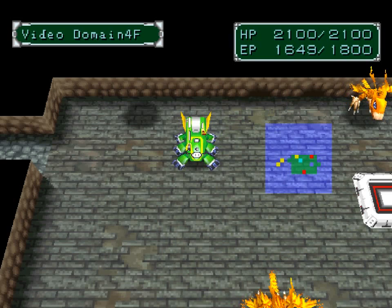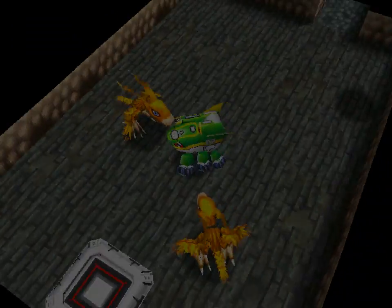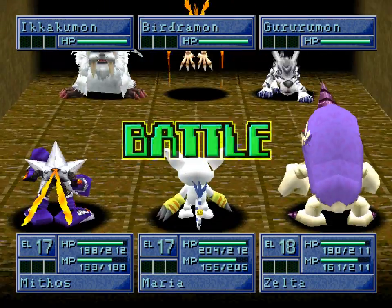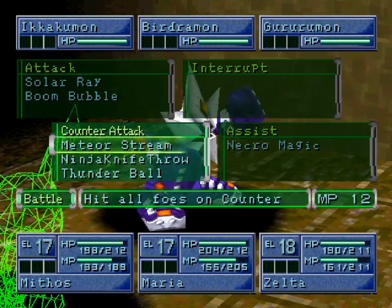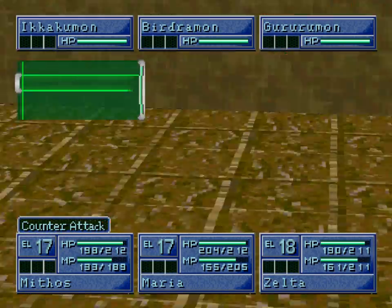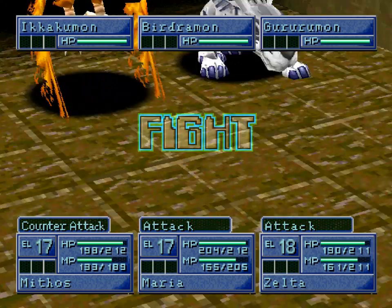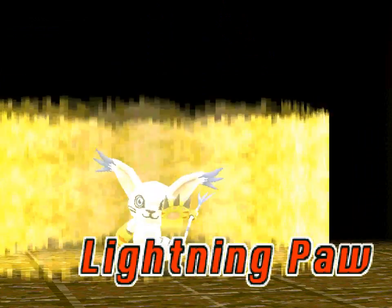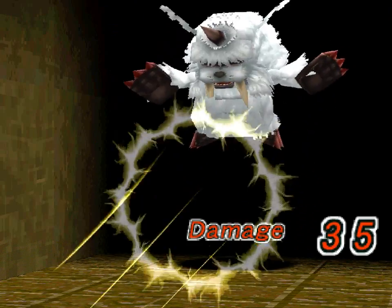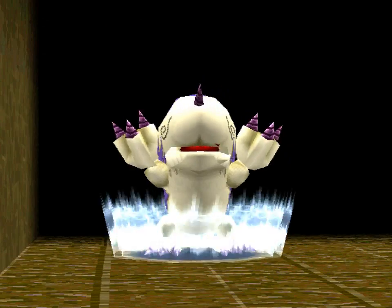We're going to be going into a double battle, and believe it or not, we're actually going to come back here again. Take a counter-attack and use it well by taking out the heavy hitter. The threat isn't Bergermon — the real threat is Ikakumon, who is actually the stronger of the three. I think he has a whopping 133 HP.